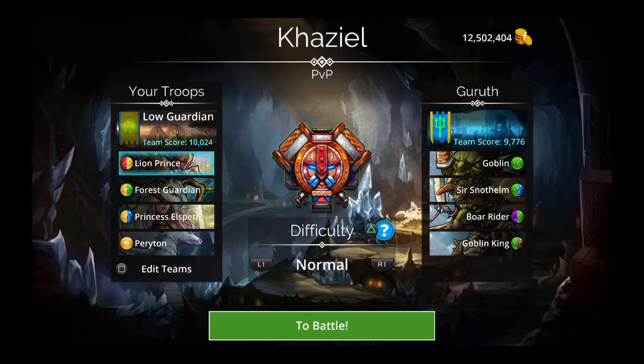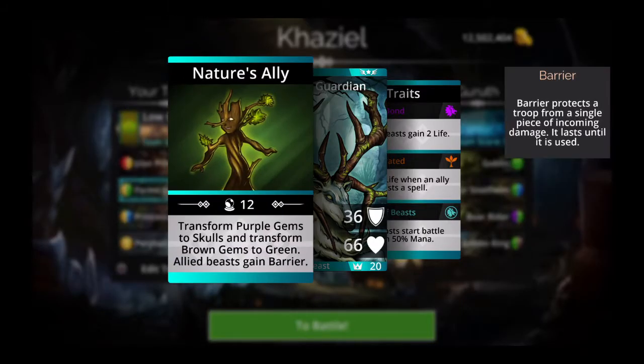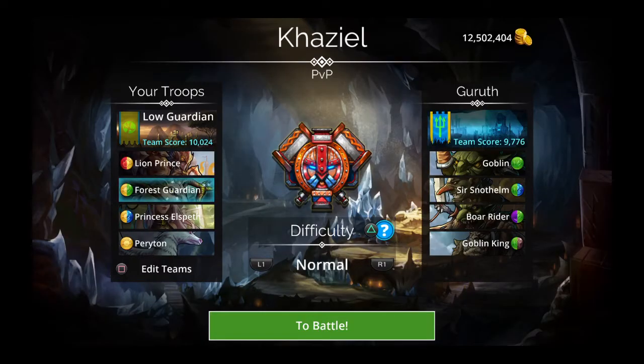We're not using purple and brown directly, but because Forest Guardian transforms purples to skulls and browns to green, we're actually using all colors both directly and indirectly.